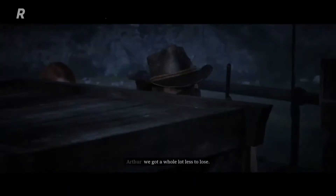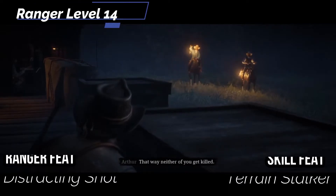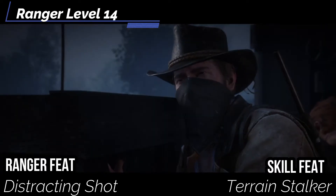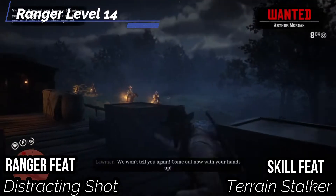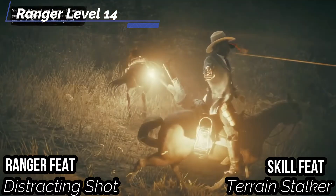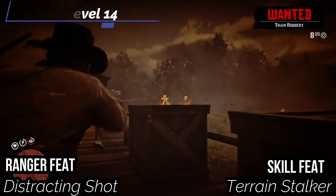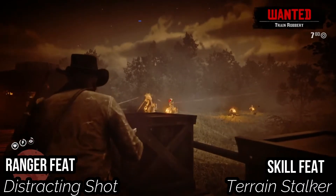At the 14th level of Ranger, get Distracting Shot. If you critically hit your opponent with a ranged attack or hit them at least twice in the same turn, they are flat-footed until the start of your next turn, which is great for denying people their AC and helping out the team — like if you have a rogue to get off sneak attack or a fighter to help lower that AC. For our skill feat, let's get Terrain Stalker. While undetected from all non-allies in your chosen area type, you can sneak without attempting a Stealth check as long as you move no more than five feet and don't move within 10 feet of an enemy. I would pick Underbrush so you can hide in bushes, like Arthur tends to do in the game.